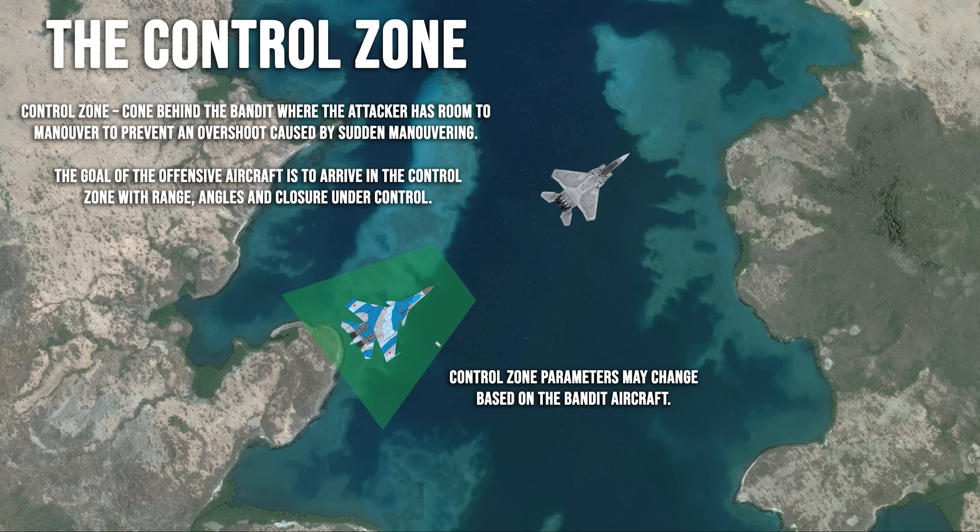You don't want to be too close to the bandit because sudden movements could force you to squirt out in front — that's a forced overshoot. The parameters of the control zone are dependent on the bandit aircraft. For example, if you're fighting a Sukhoi capable of doing a cobra, your control zone moves back a little so that if he suddenly reduces speed, you still have a shot. This is one of the major reasons the cobra is considered ineffective in a BFM engagement — if the offensive aircraft is correctly positioned in the control zone, you're still in position to kill him.